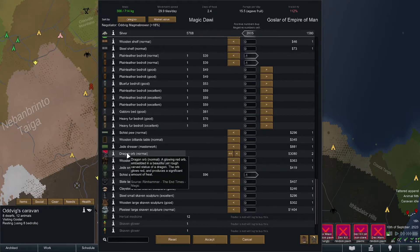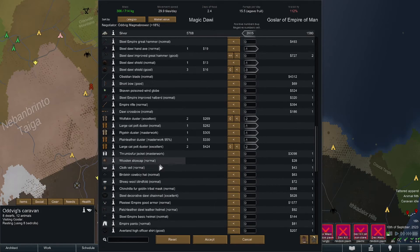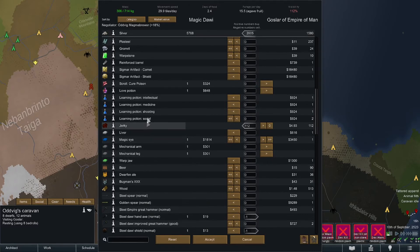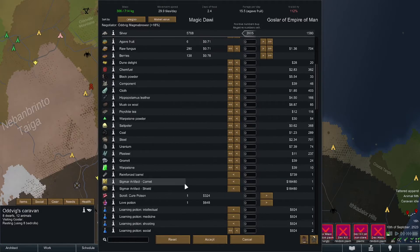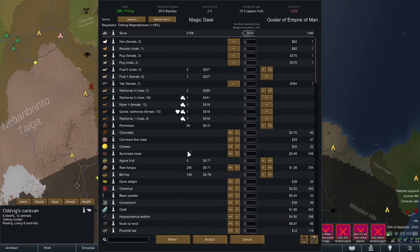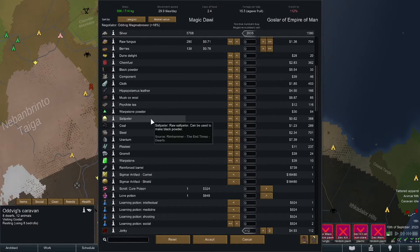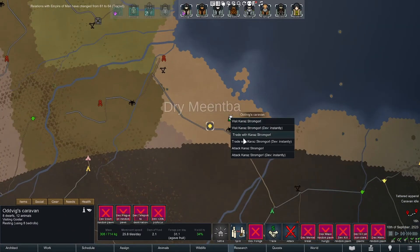They have a dragon orb which is a heating statue - doesn't do me much good. There's a schist pew but we can make our own. They have gold. I'm actually not gonna sell stuff here because we're gonna go trade with the dwarves - you get more bang for your buck. Actually no, we'll sell regardless. Freaking yaks - we're done with the yaks. We're gonna give them a bonus dollar and go trade with these dudes. We only have 2.4 days of food so we might be able to make it home.